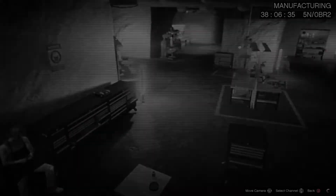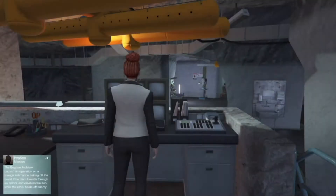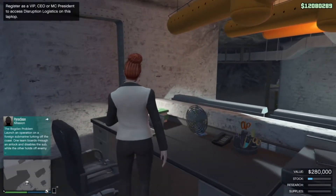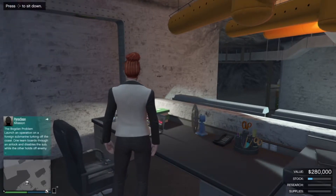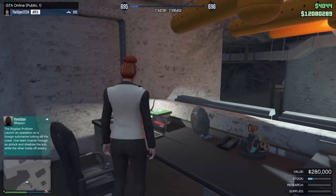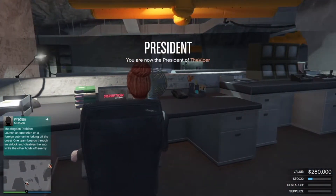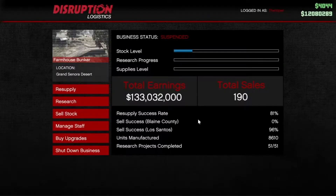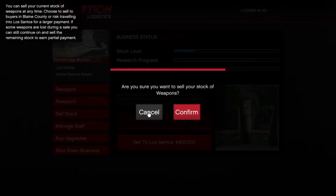Alright guys, we're back. As you can see it says I could sell my stock for two hundred eighty thousand dollars. You should sell in Los Santos which is gonna give you four hundred twenty thousand — yeah, four hundred twenty thousand. So I'm just gonna sell it.